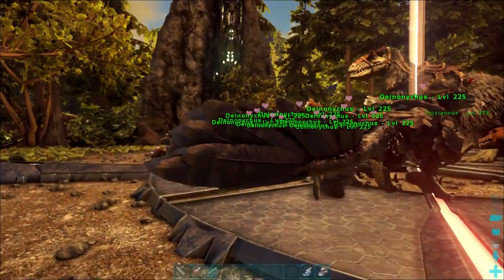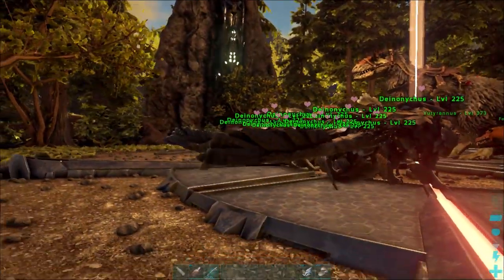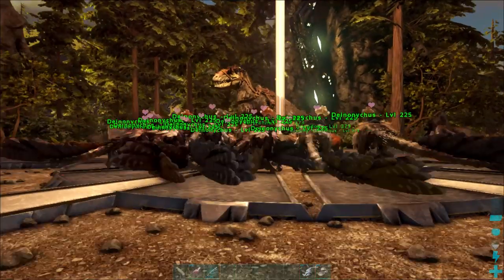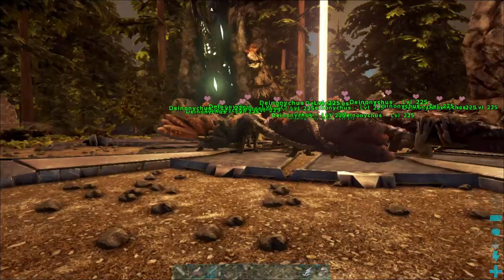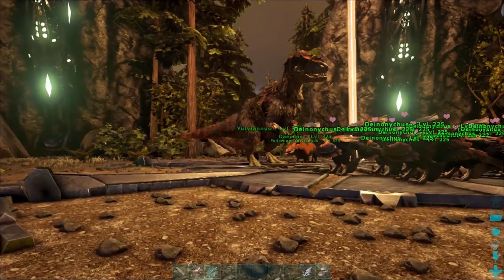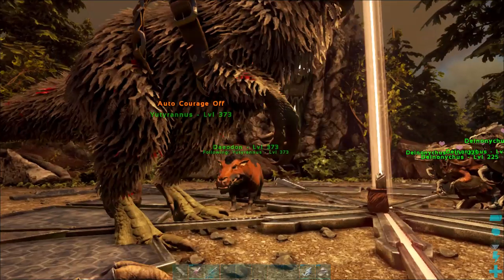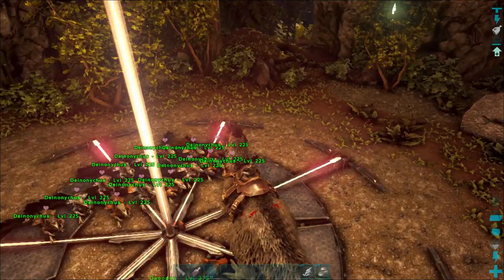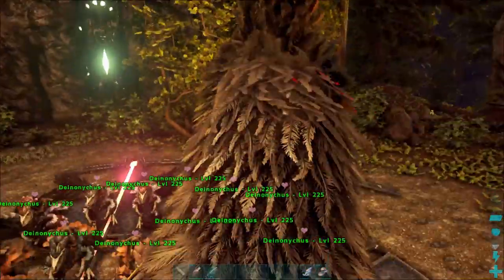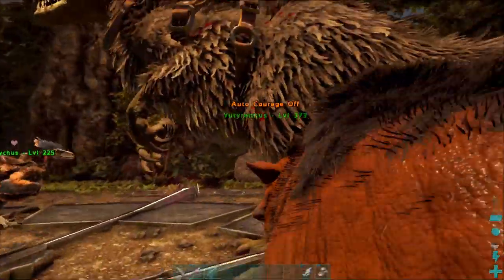You're going to whistle attack on targets. The reason you're bringing deinonychus is that they do that bleed effect and it does a ton of damage. Another fun fact: the deinonychus are totally ignored by the bosses. I'm going to go ahead and hop on my yuty. Rule number one - do not be mounted on your dinosaur when you start this, otherwise it's not going to work very well.